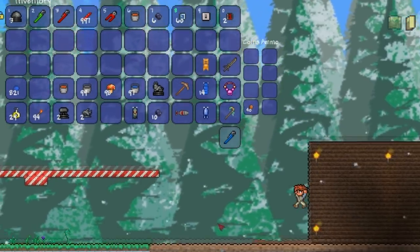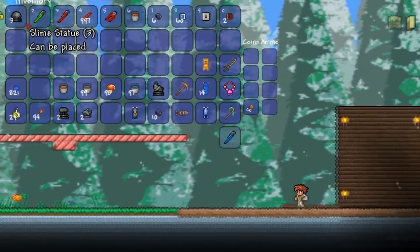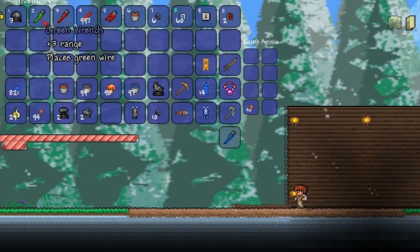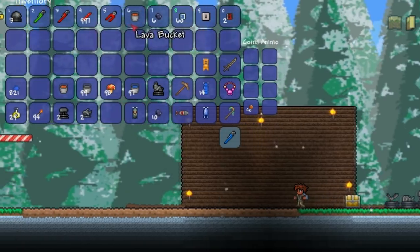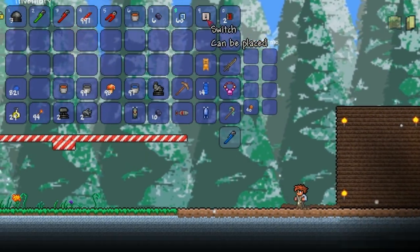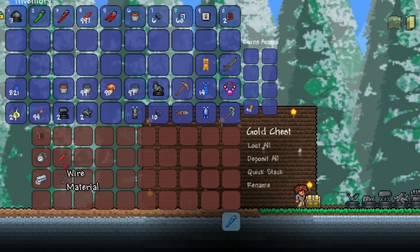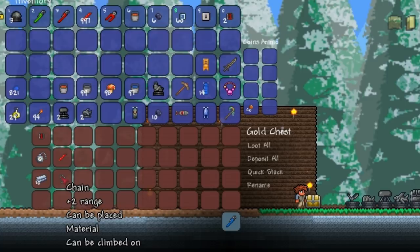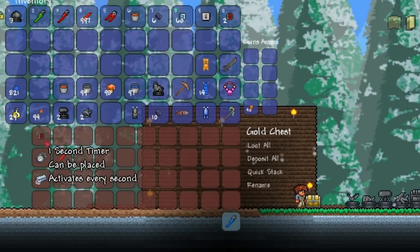The items we need to make the spawner farm are 3 slime statues. It is more efficient to use 3, however if you only have 1 or 2 statues feel free to use that. 2 wrenches of different colours, for example green and red from the mechanic. Some wire cutters in case we make a mistake. A lava bucket. 6 obsidian. Some building blocks — I'm going to be using glass. A switch and 2 one-second timers. To make one-second timers you need a platinum watch and a wire, requiring 10 platinum bars and a chain each — so overall 20 platinum bars, 2 chains, and 2 wires.